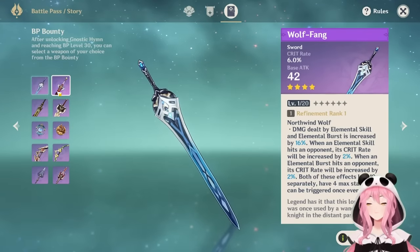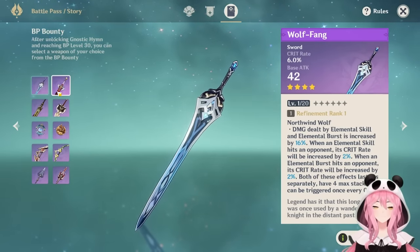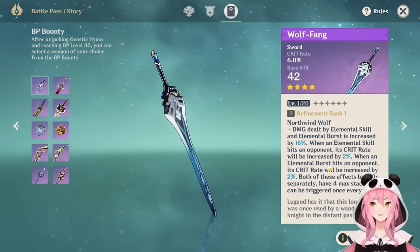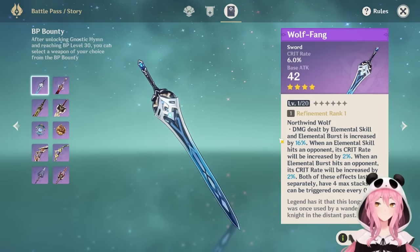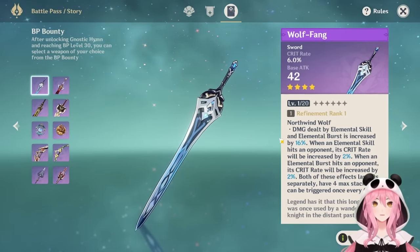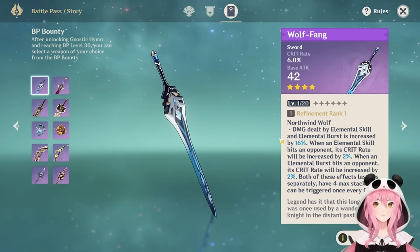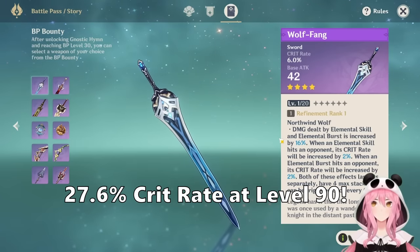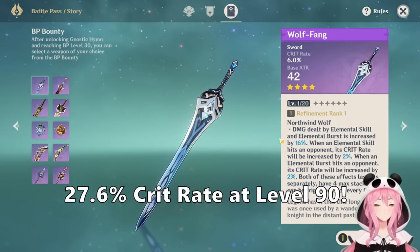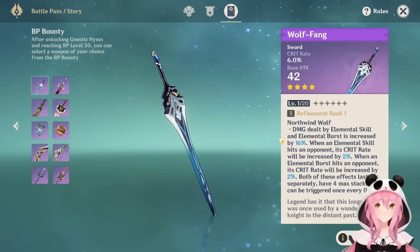Happy fishing! For those willing to spend a little more, the Wolf-Fang sword is available on the Battle Pass and is a solid weapon for Farina. It has crit rate as a substat, and keep in mind that crit rate is also Farina's ascension stat — so at level 90 she already gains around 24% crit rate. Between her ascension and this weapon you'll have a great crit rate, letting you focus substats on crit damage.